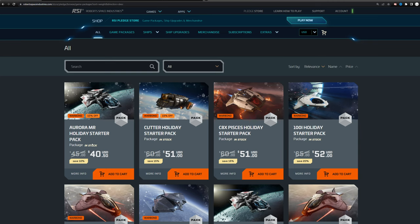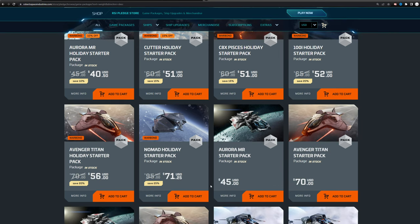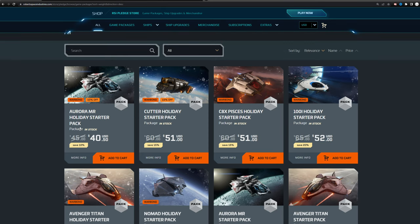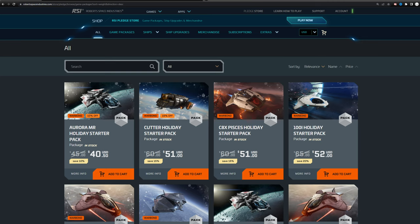The first pick is the Aurora MR — the cheapest one you can get. These are currently on sale. You'll see some say 'war bond,' which means you have to buy with cash and can't use store credit. The Aurora is the ship I started with four years ago. It has a bed in the back, a small area behind the cockpit big enough to store a couple of boxes, and four weapons up front.